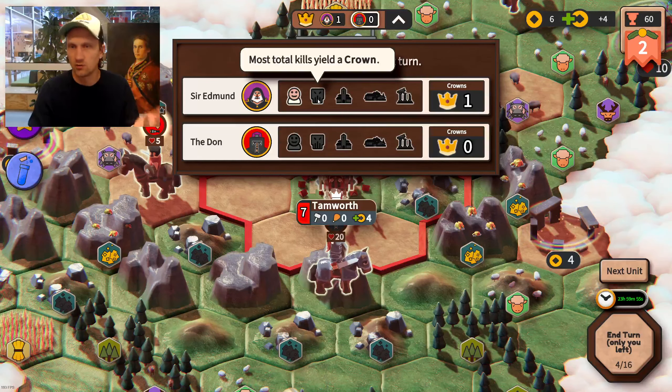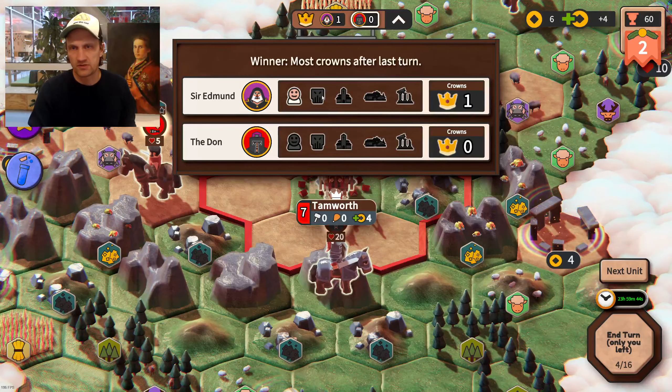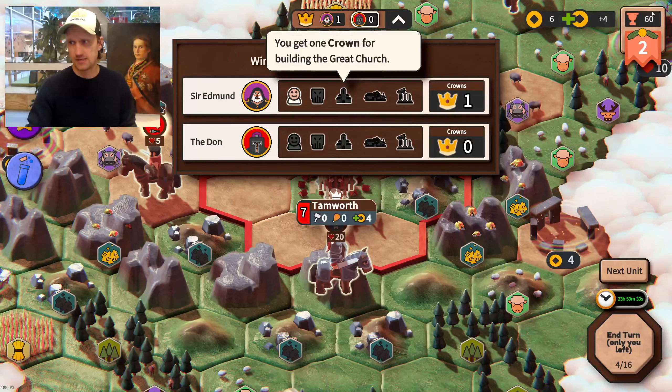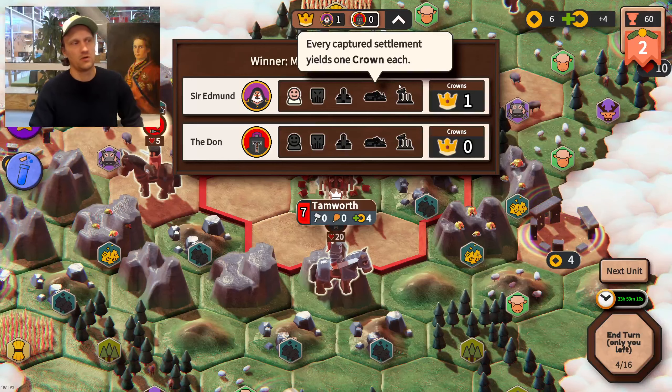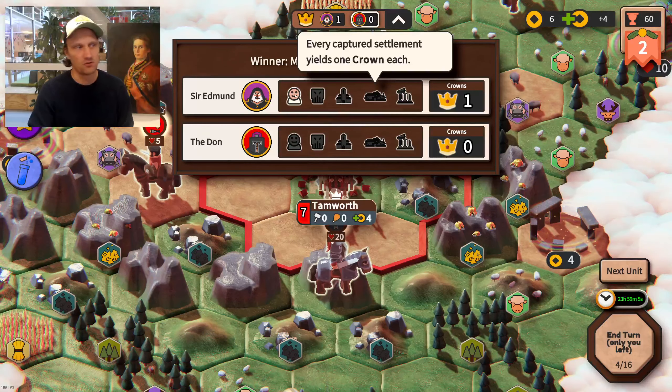The second crown source is total kills — since none of us has killed anyone, no one has that yet. But once one of us gets the first kill, it will appear here worth a crown as well. Then there's the Church, almost like a Wonder in Civilization — only one can be built, so whoever builds it first gets that crown. It's very expensive but worth it. If you capture someone else's cities, you also get a crown for each city you capture. So if you capture three cities, you get three crowns and will likely win.